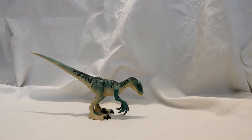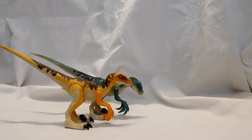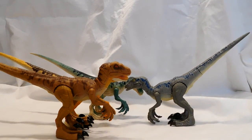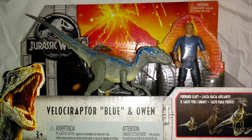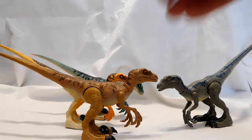They didn't just come in this color — they also come in this color, this color, and that one. So you get numerous different variations. All of these come in separate packs. This one here is obviously Blue, and he comes with an Owen Grady figure.